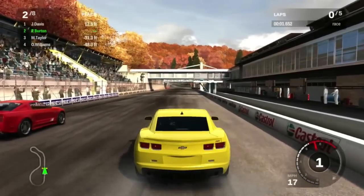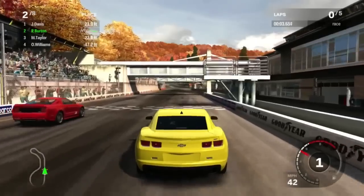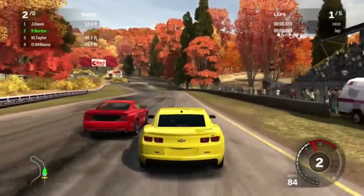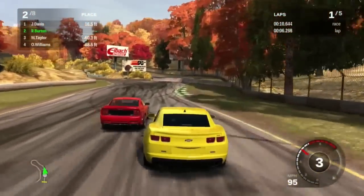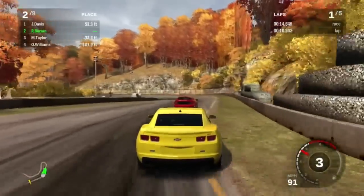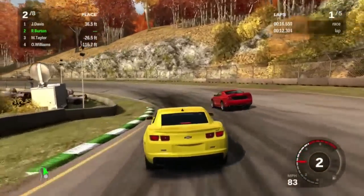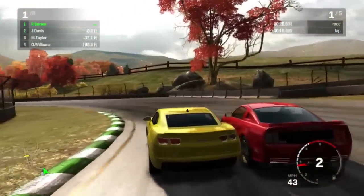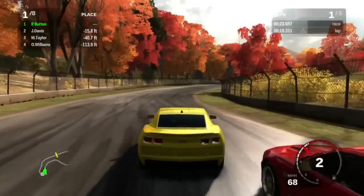Outside pole, next to Davis in the Saleen. Can we beat him on launch? No, we can't. We're close, but it looks like he's definitely got the power advantage here. We're driving modern muscle cars — big, heavy fuckers.